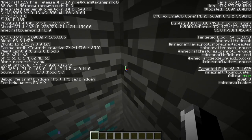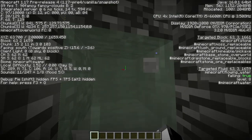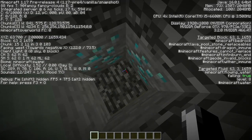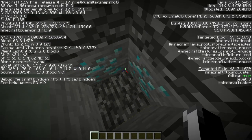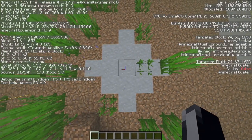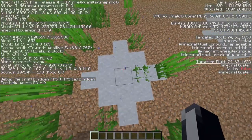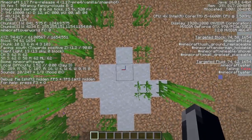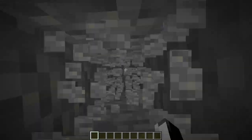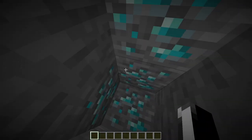Now I did have to go under bedrock a little bit, so this might not be the best example. Let me go find another one. Okay, this is a good one — from the center, facing south of course. Three blocks. And we dig. And we found diamond.